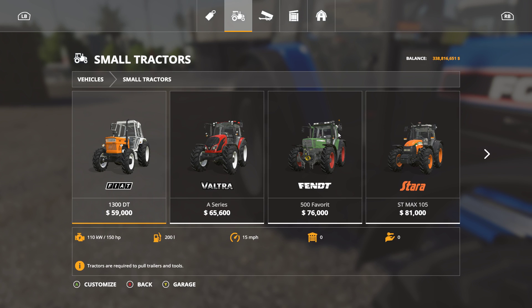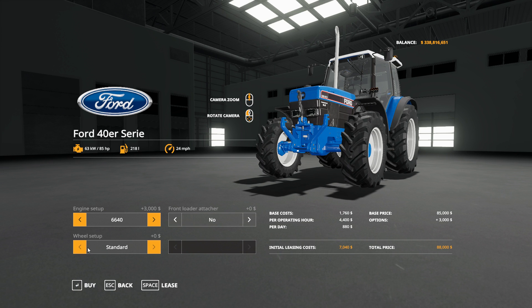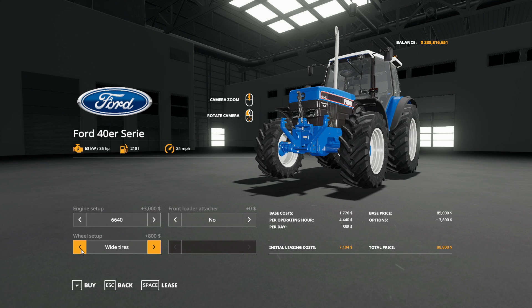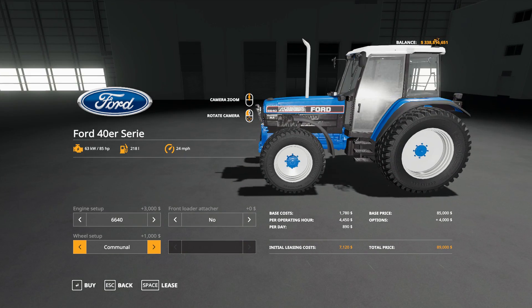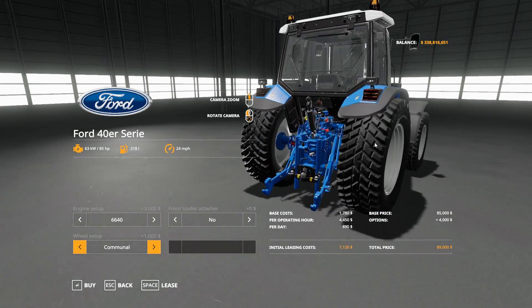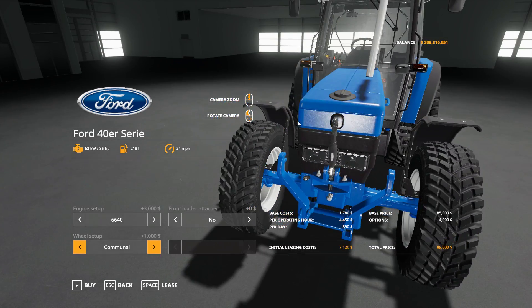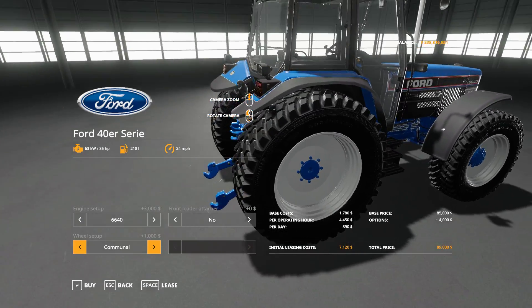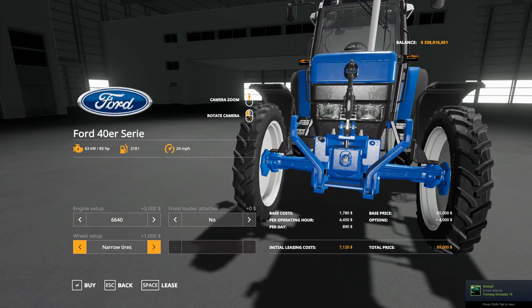You can get a bunch of different options for the wheels. You can put narrow tires on them, twin wheels on them. These here look more like turf tires, which actually look pretty cool. You can see a lot of these smaller tractors with turf tires on golf courses and things like that. And there are narrow tires for row crops as well.